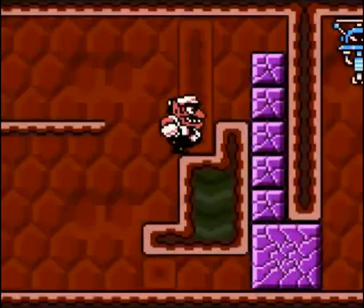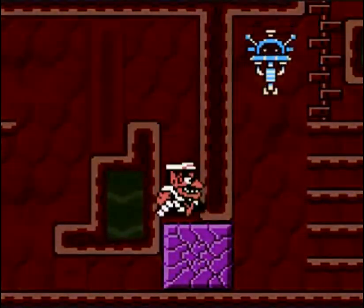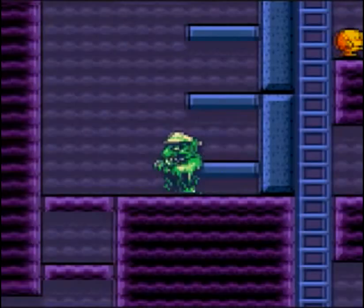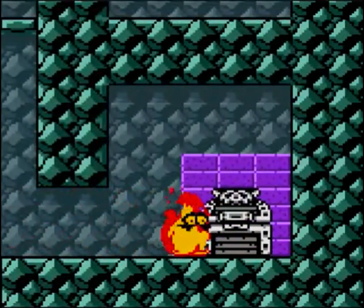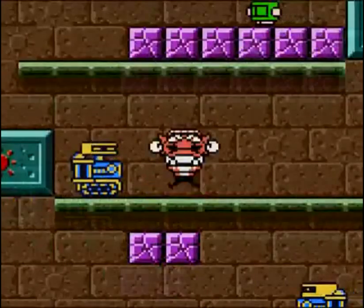If you liked Wario Land 2, which I took a look at last month, you'll likely enjoy Wario Land 3 for Game Boy Color. The same basic layout is used here where Wario can't die, and you progress through each level by assuming forms that you obtain from being attacked by enemies — whether it's being lit on fire, gaining 200 pounds from eating donuts, or being smashed into a spring.